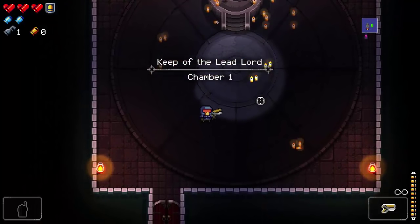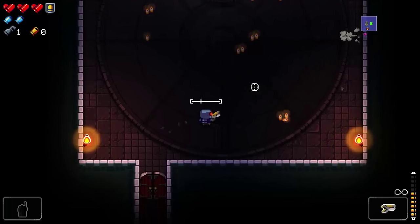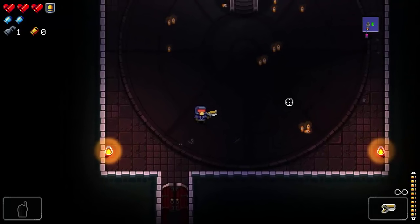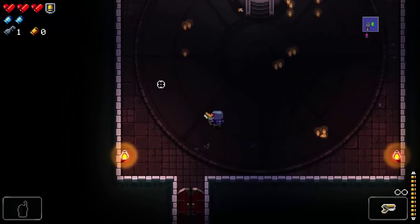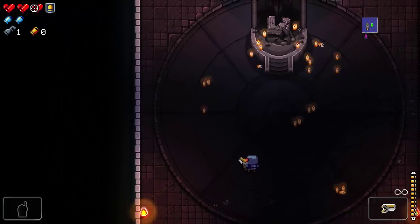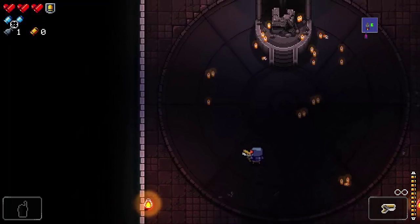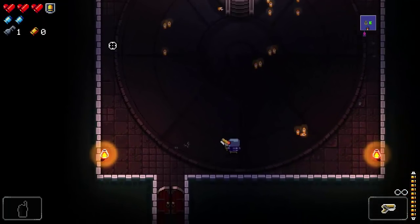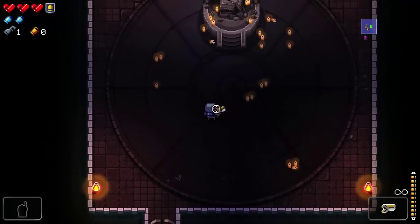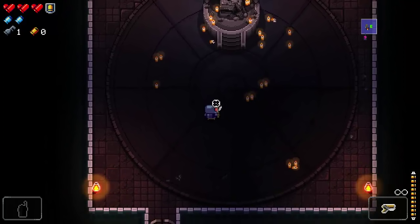As the Marine, we start out with a basic unlimited pistol. Every character has one unlimited weapon they start with. Some characters have a secondary weapon with limited ammo — the Hunter, for example, has a crossbow. Up in the top left, the red hearts are HP. This is our armor — the Marine is the only one who starts with armor. The two blue bullets here are blanks. If you press Q on the keyboard, a blank will destroy all enemy projectiles on screen.